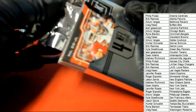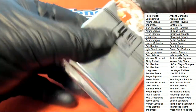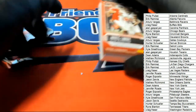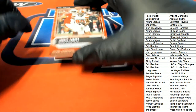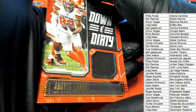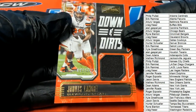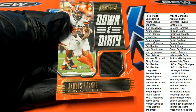Here we go — we got a Cleveland Browns hit first. The first Playbook card we see coming out of here is going to Cleveland. It's a Jarvis Landry relic — hit! Down and dirty, Craig F — down and dirty, my friend.